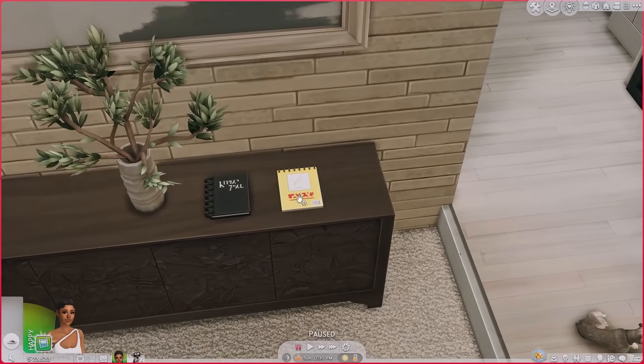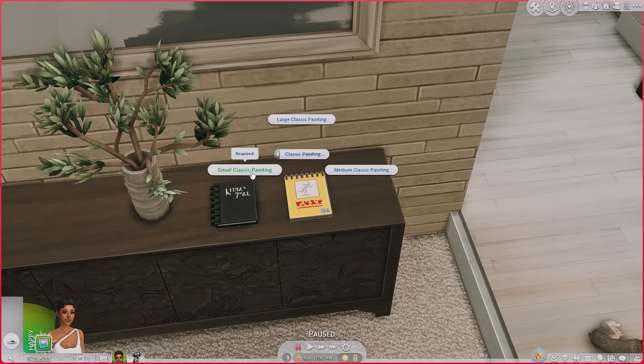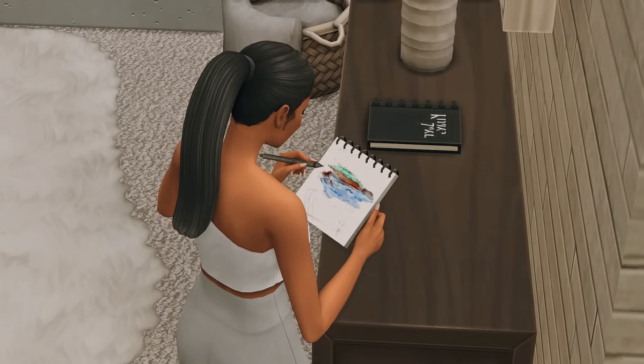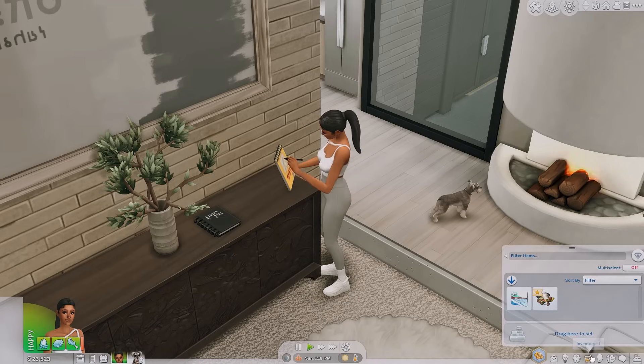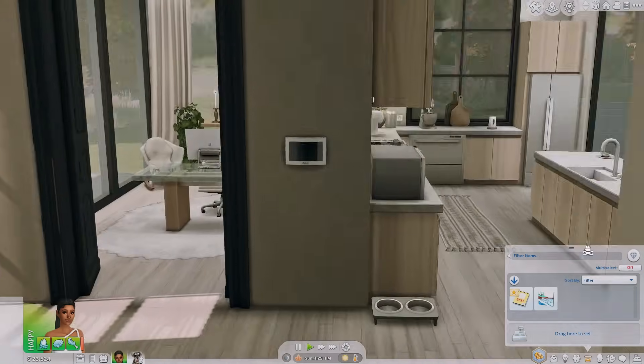The sketch pad is used the same way as the digital sketch pad in the game, but this time it's hand-drawn, which I think is really nice. We're going to do a classic painting — let's do a medium size. Just like the digital sketch pad, once your sim is done their art ends up in their inventory. Pretty neat.